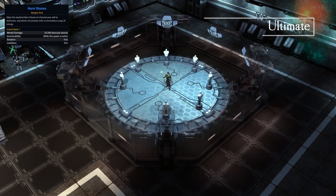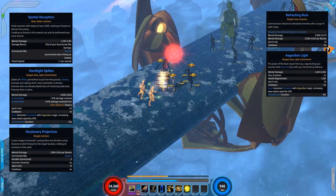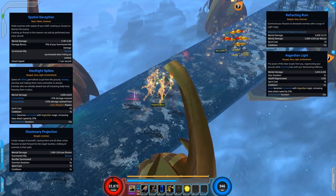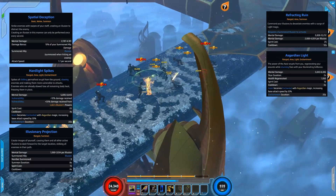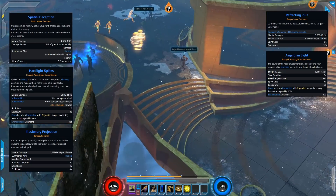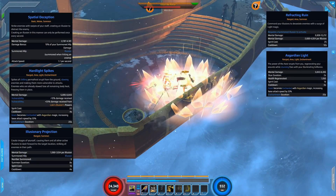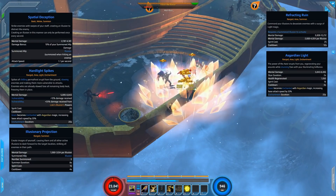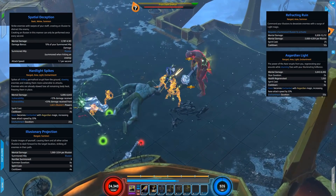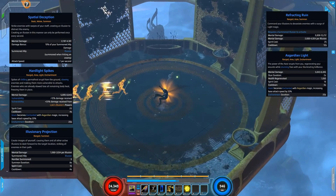Now let's check out the first set of skills — the Asgardian skills and summon skills. The main filler is Spatule Deception, a staff melee power that summons a clone of Loki each time you use it and gains a 10% bonus of your summoned ally damage. The next skill, Hard Light Spikes, fires out loads of light spikes from the ground — enemies become vulnerable and gain 20% vulnerability from Loki's illusions. There's also an interaction with Gram becoming enchanted with Asgardian magic, which we'll cover in the third gameplay segment.